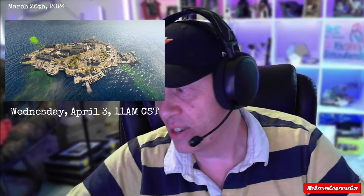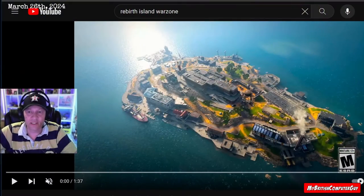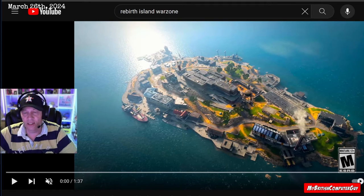Without further ado, the first thing I want to show you is the map for the new island. It looks pretty much identical to the last map — the island layout is the same with a couple of minor details that seem to have changed, most of it being aesthetics. For example, Chem Engineering now looks like it has solar panels on the roof, and the hatch is still there so you can still crawl down into that third level of Chemical Engineering.